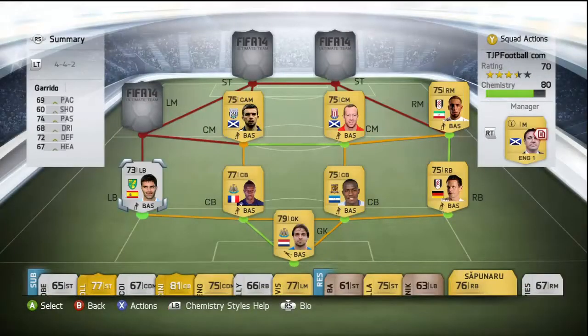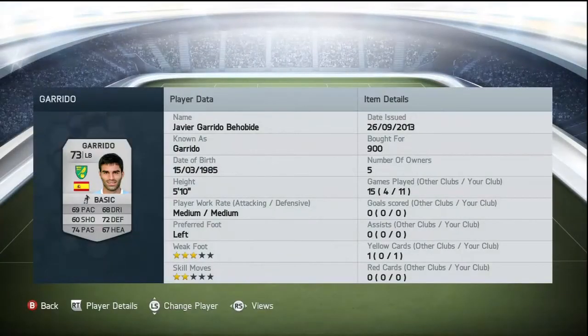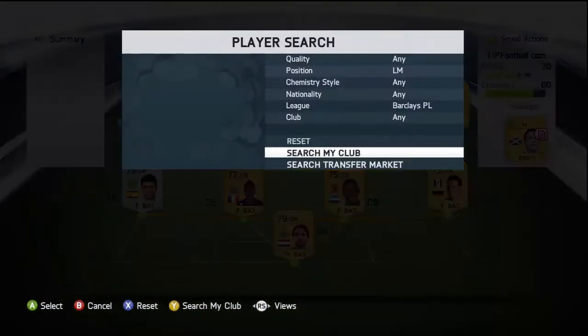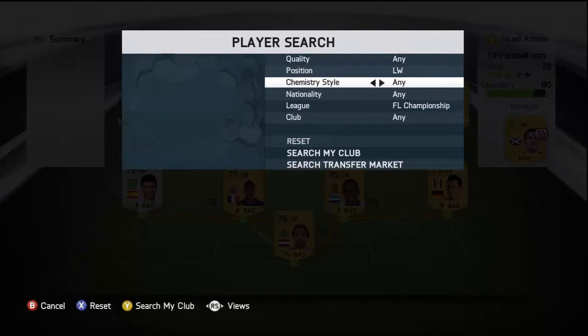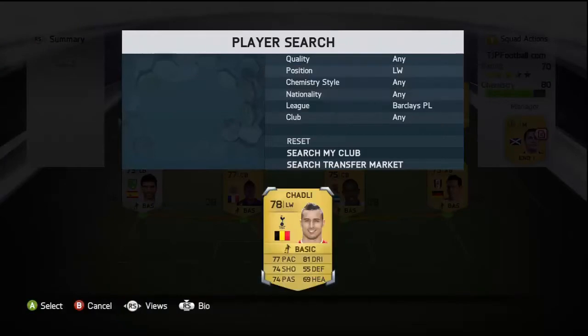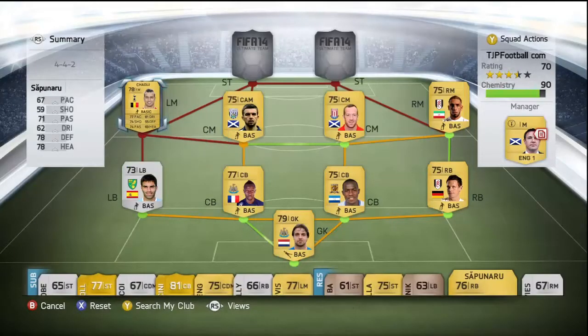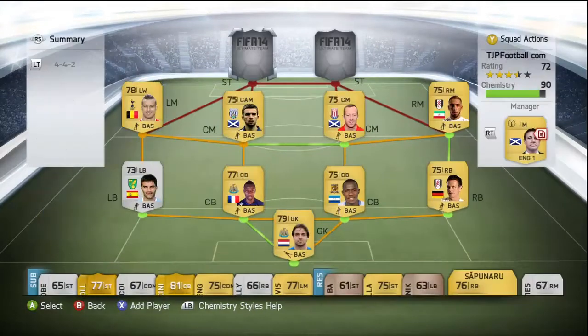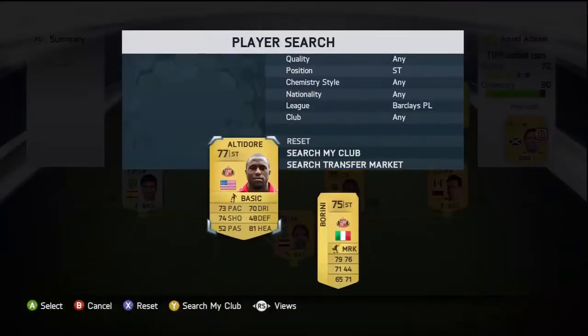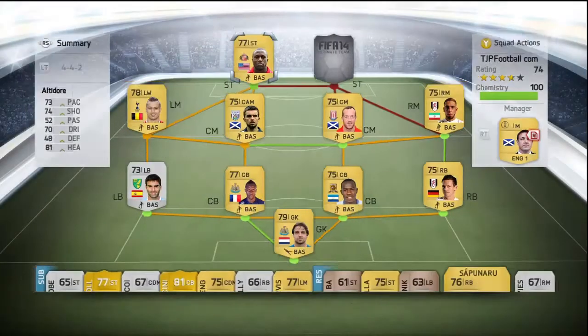At left back we have Garrido, our only silver player on the team, because gold left backs are going to be really expensive. He's just your average left back — not really much to say about him, just your average Joe. Going to left wing we have Chadley, probably the weakest player on this team. He's quite strong but not very fast, his crossing is alright I suppose, but I would definitely recommend investing 2,800 coins in Jarvis like I've done — it really is worth it.